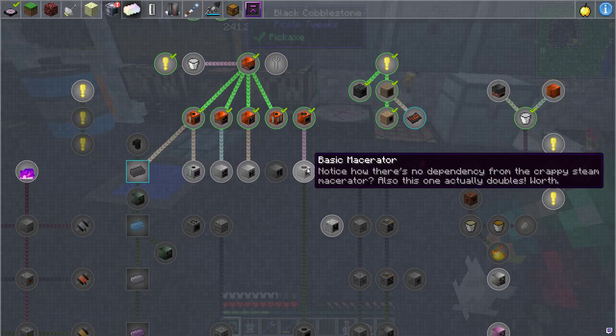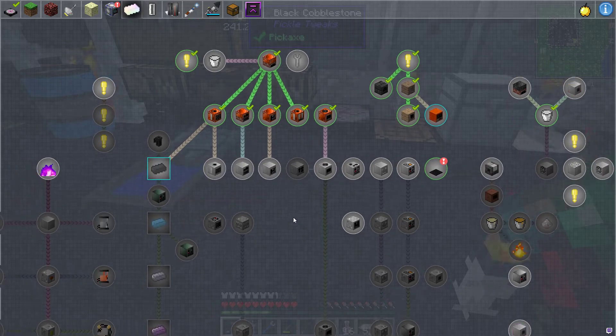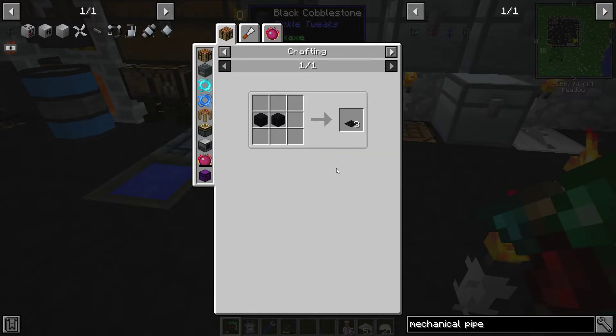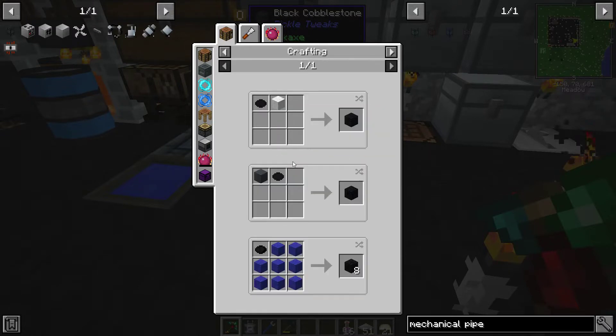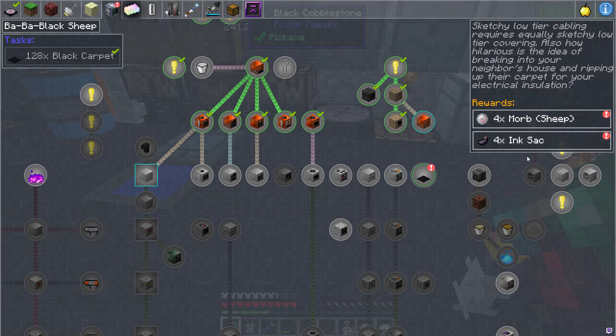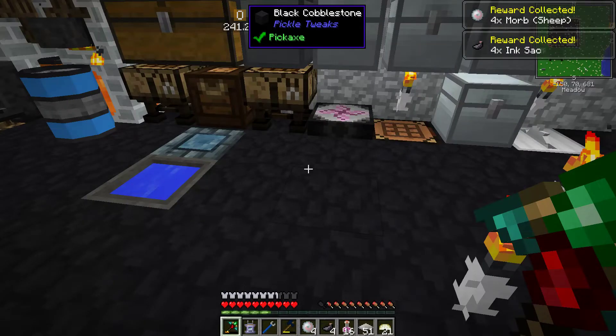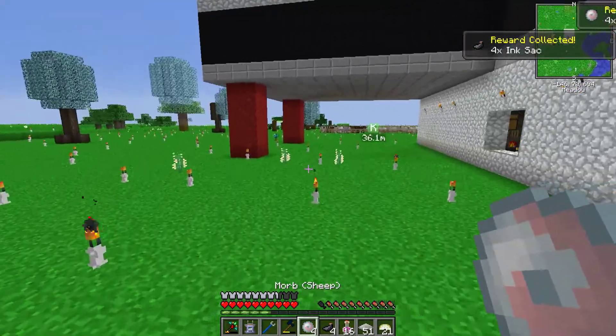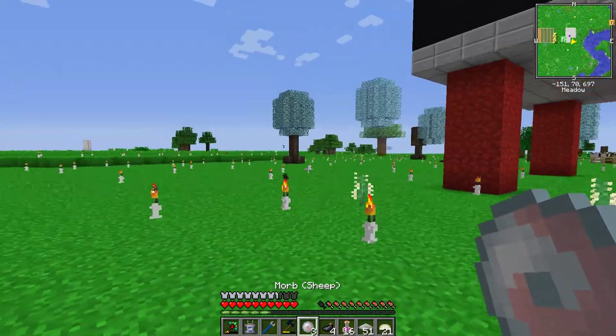So I made carpet - it's just carpet, and I dyed it with the black dye from one plant, which was awesome. You get some morbs. As far as I know, these are one-time-use morbs. More sheep, but one-time use - you can just fire them away.